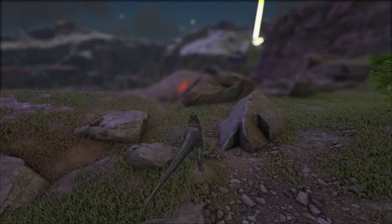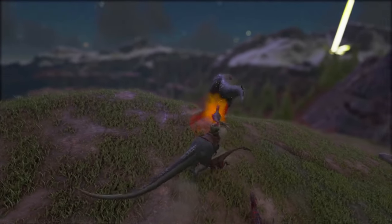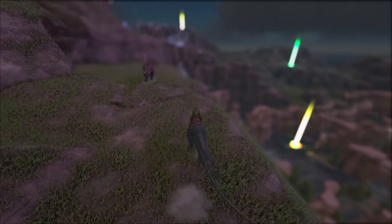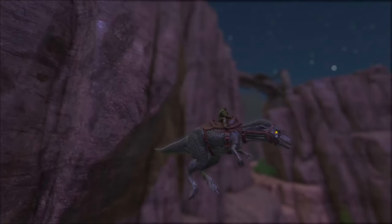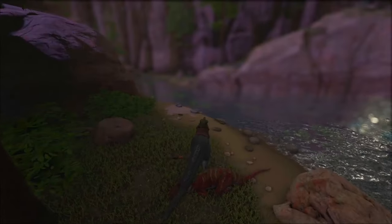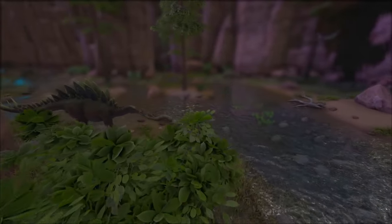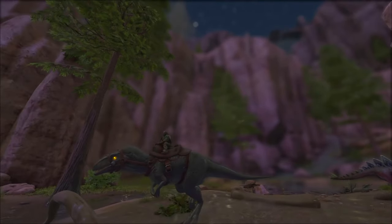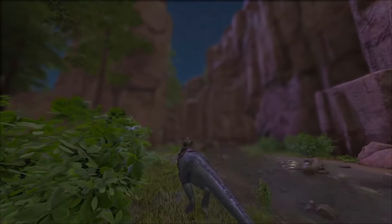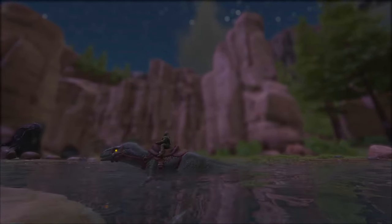The Megalosaurus excels in boss fights for many reasons. It has the bleed ability, it is very fast, nimble, and agile — which hugely contributes to being a great boss creature. A heavy damage dealer is nice to have, but one that is also very mobile gives you a much higher chance of survival. On top of that, on Aberration it can be used for many other things as well. They are great versatile travelers that pack a punch.